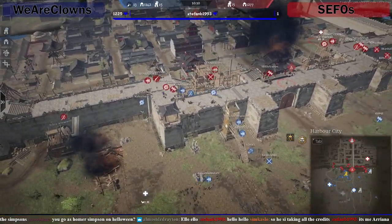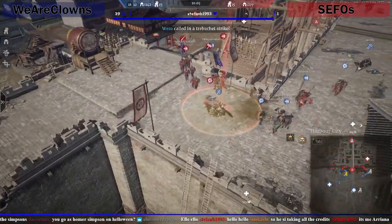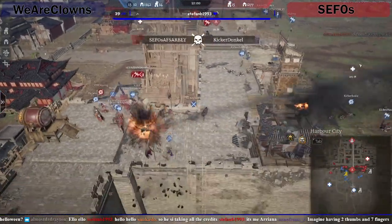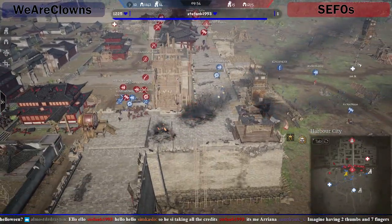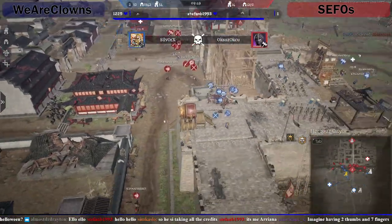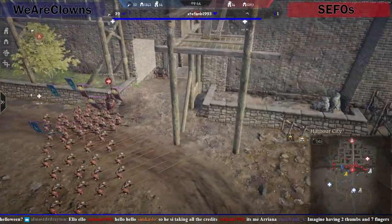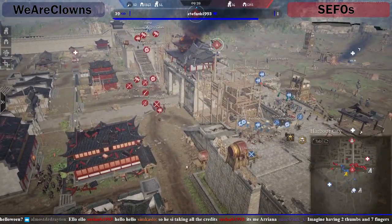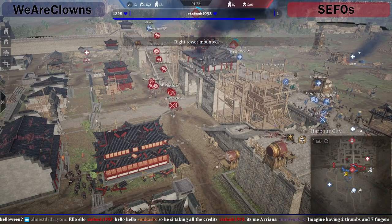They're actually pushing up onto the wall now. Sifo's are probably going to pull back — might try getting in Iron Reapers — that is Iron Reapers. The Sifo's still have their stuff at the back so they're not actually doing much. We Are Clowns doing a pretty decent push with their units. A couple of guys are going to go for the side gates. The door is still open though.